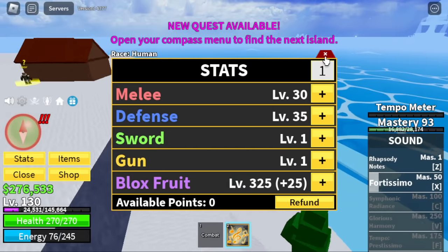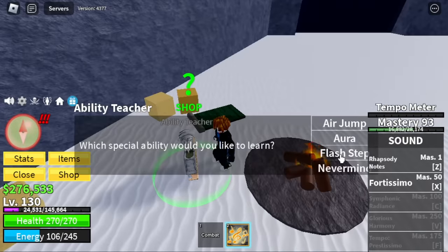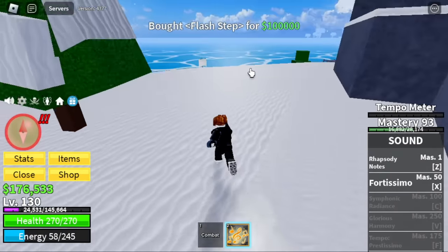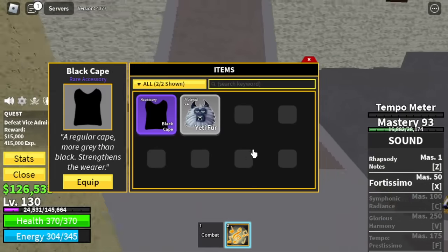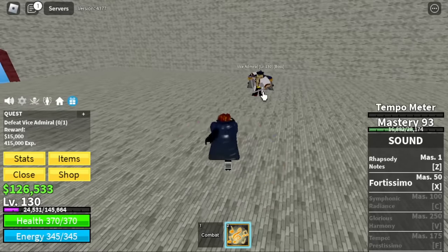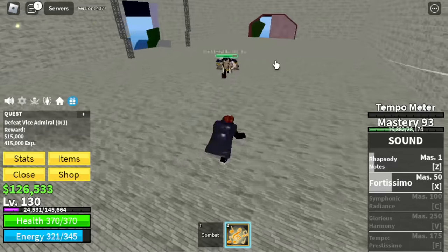Here are the stats: 30 melee, defense 35, and everything on the block fruit. Flash step — finally! Next island is the Marine Fortress. I bought the black cape or dark cape, located on the right side pillar. Here is the boss — the Vice Admiral. Notice that we skipped the Chief Petty Officers.